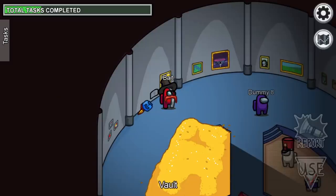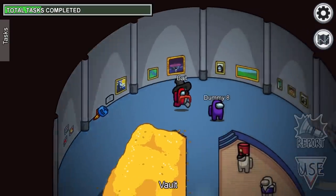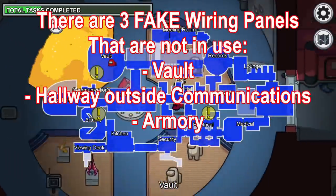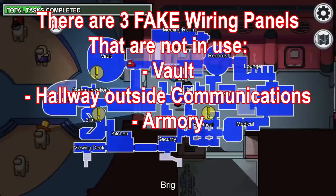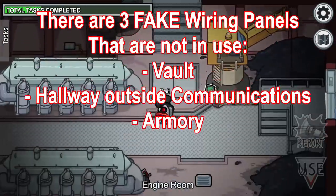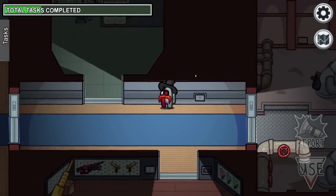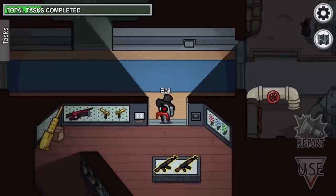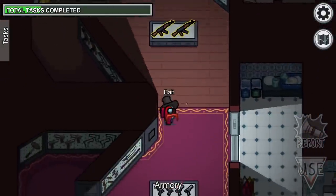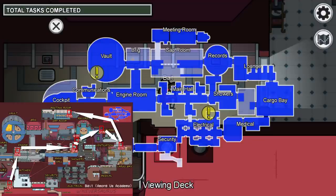Anyone doing wires that aren't in this order is obviously an impostor. This panel at the Vault is actually not a real Fixed Wiring location — anyone fixing wiring here is obviously an impostor because it's a fake panel. There are two other fake panels: one is in the hallway outside of Communications — this too is a fake Fixed Wiring location. And the third fake one is here in Armory — you can't fix wires at this location.